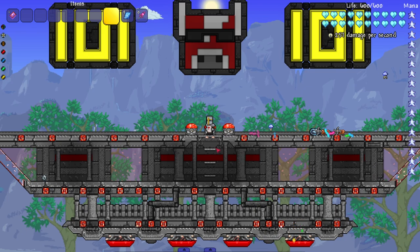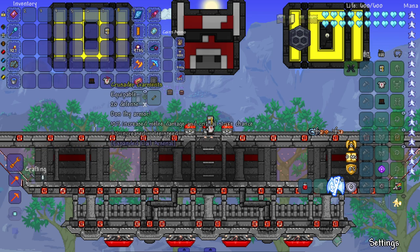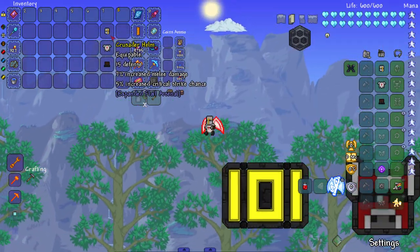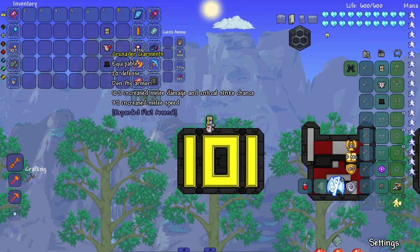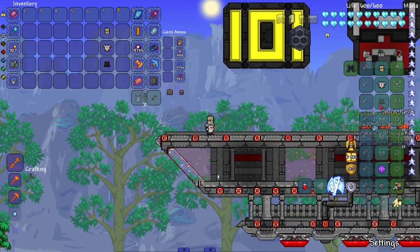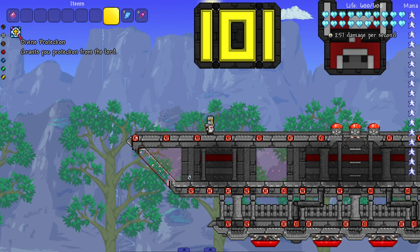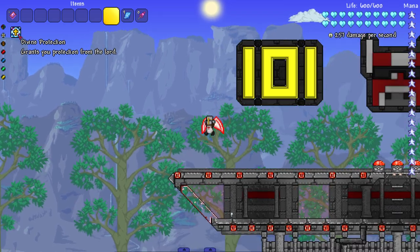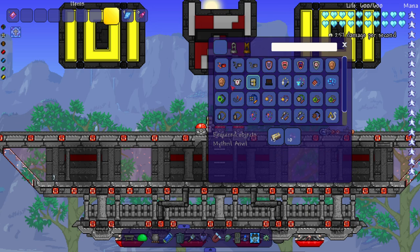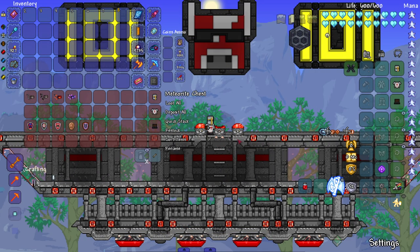Now we move on to the accessories and armor set. The armor set isn't specifically for flails, I think it's just added for fun, but it gives a lot of melee damage, defense, crit chance, and melee speed. The set bonus is 'gain permanent protection from the lord' - no idea what that does but it sounds cool. Recipe is hallowed bars and souls of light.